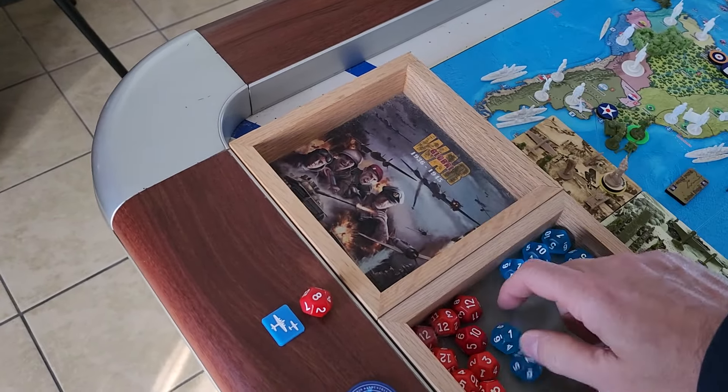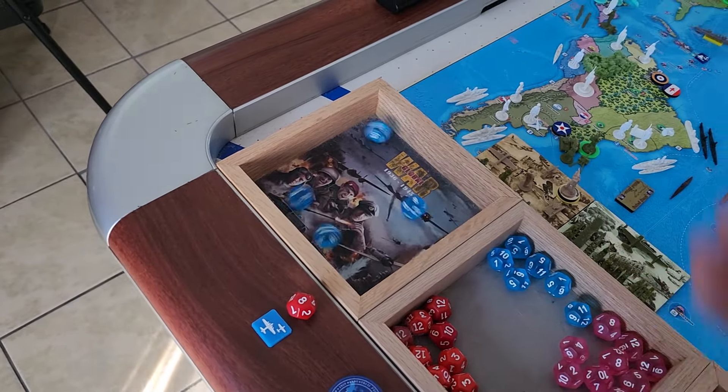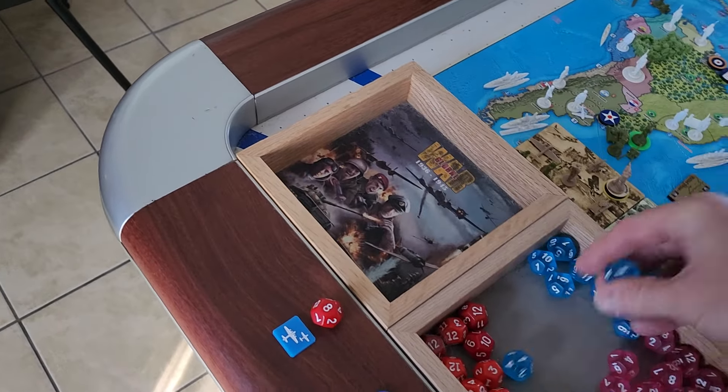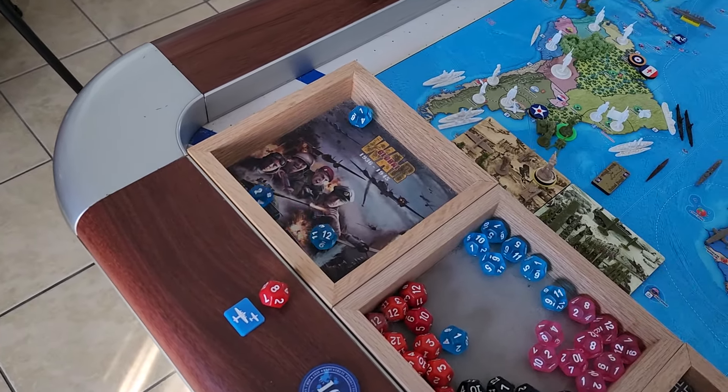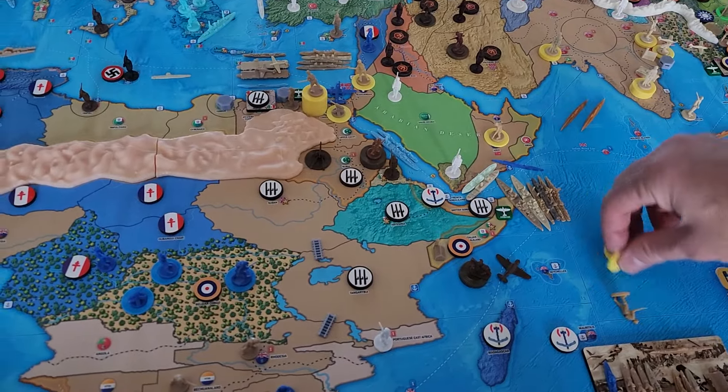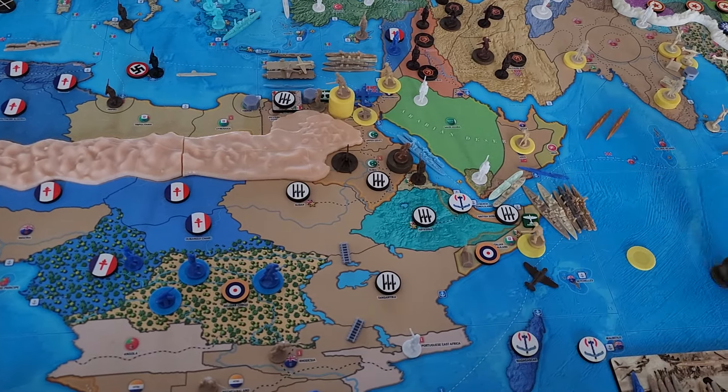Round two: tactical hits, and then four cavalry at twos - no hit. So we got one hit. His three infantry return at fours - two hits. So he loses an infantry and I lose two cavalry. Not so good.